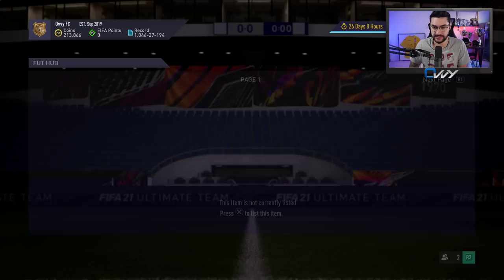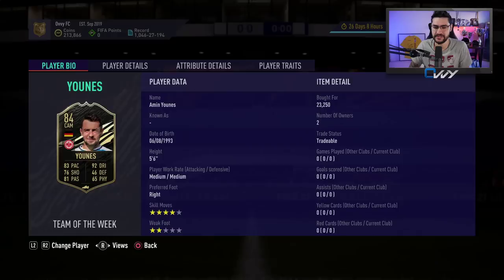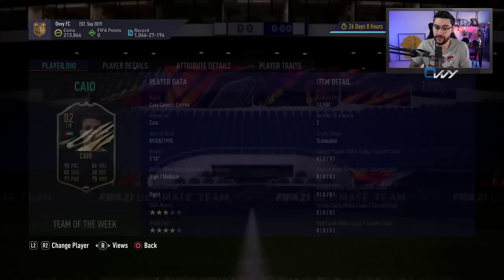I tried Fernandinho in-form 84, but I wanted to get him at 22,000 coins and just couldn't, so I don't advise you to get this guy if he's more expensive than 22,000. Big thanks to Ramos for the tips with the trading. Next one is Kyo in-form 82 — buy him under 13,000 coins. He's an 82-rated player and I actually bought a bunch of these.